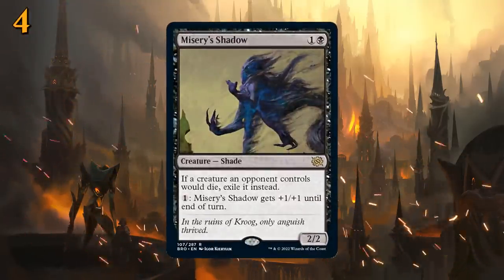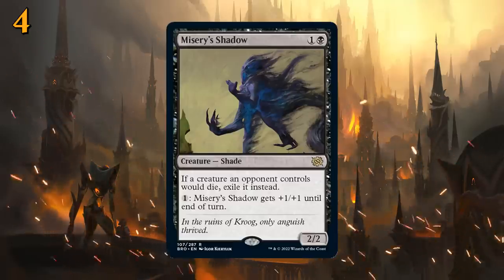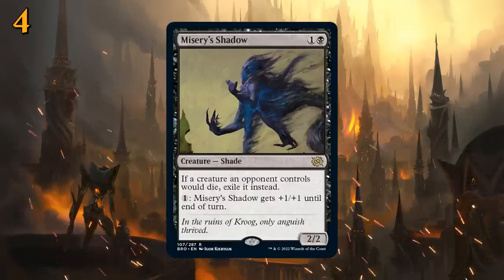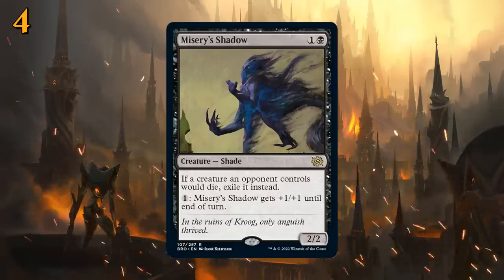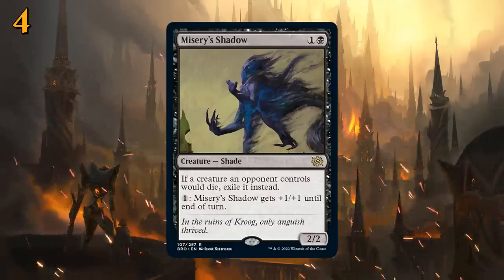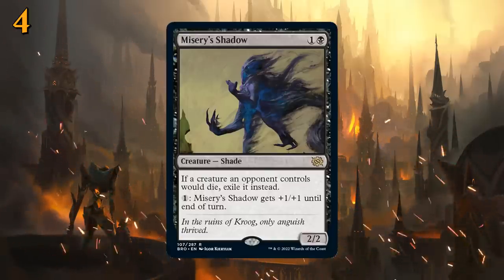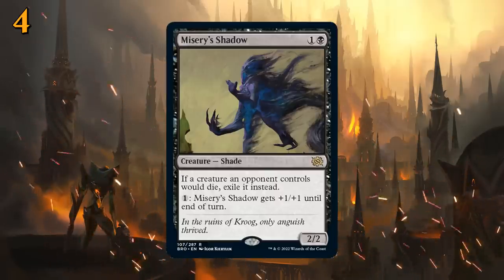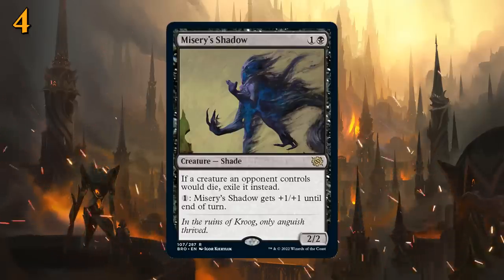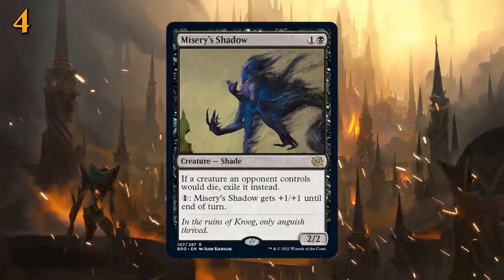At number 4 there's Misery's Shadow — two mana for a 2/2 saying if a creature an opponent controls would die, exile it instead, which is a good upside. For one mana of any color, Misery's Shadow gets +1/+1 until end of turn — an amazing ability we're used to seeing on Shades but never quite this effective, as it usually costs a single black to activate. This means we could play Misery's Shadow in aggro decks that aren't necessarily mono-black, though mono-black aggro in Standard wouldn't mind an extra powerful two-drop.